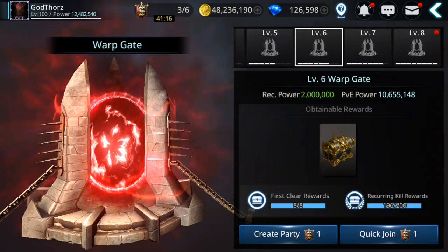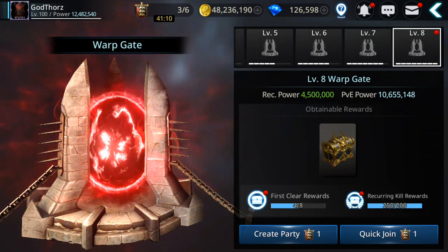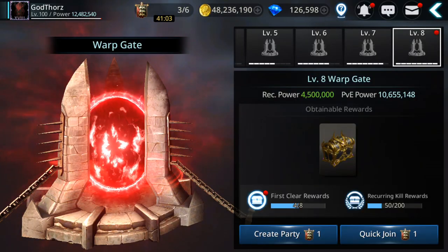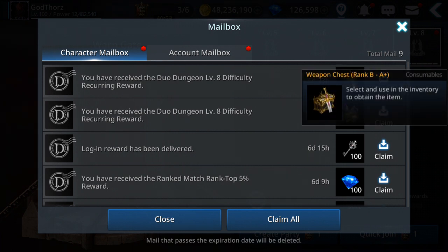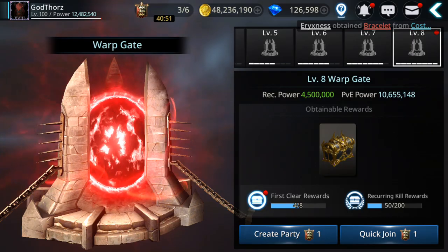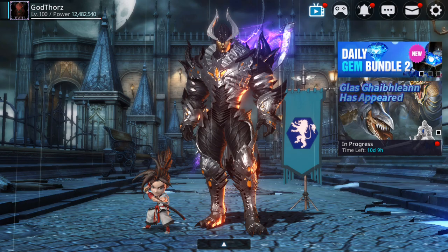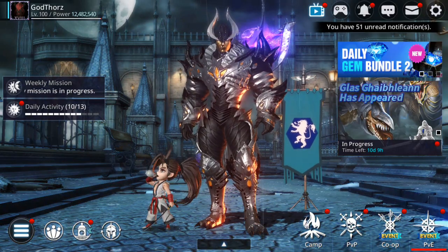So that will be 4 armor and 4 weapons. The best reward — level 8 — costs 4.5 million. I already did 3 runs and have the points to collect. I got B2A+ weapon and B2A+ gear. That means in a day I can collect 4 weapons and 4 armors B2A+, so 8 materials per day — in 10 days you'll have 80 B2A+ gear to use as materials.